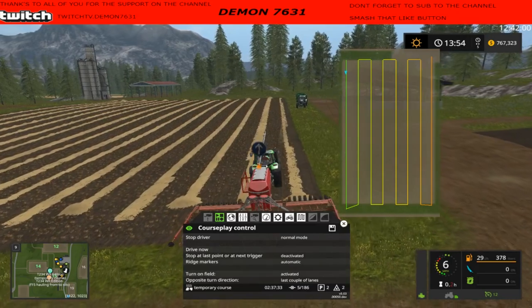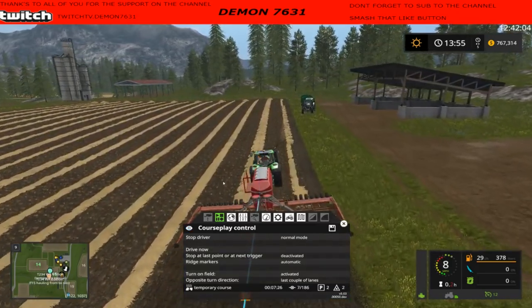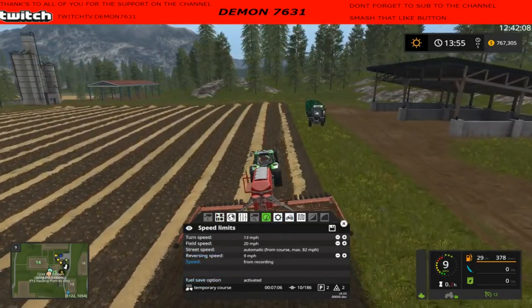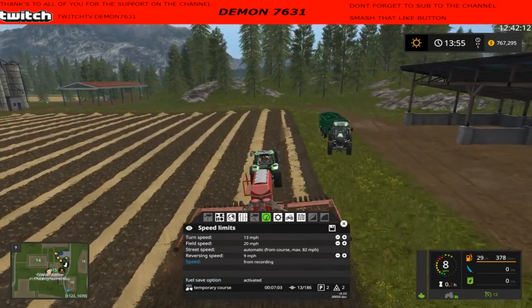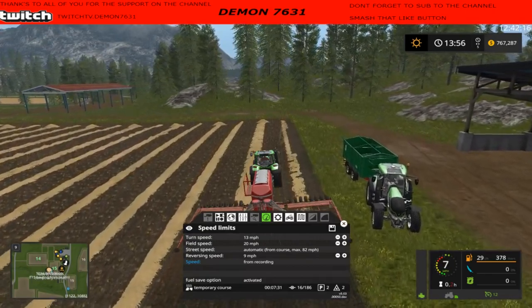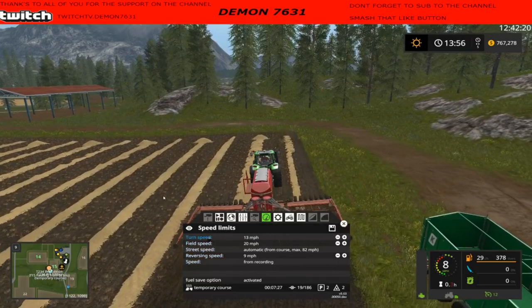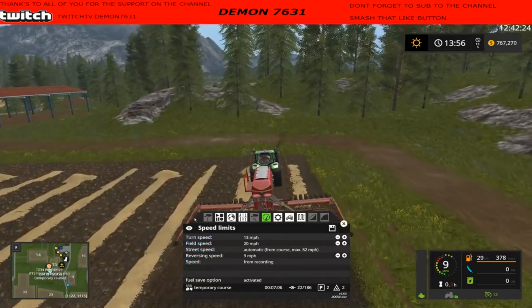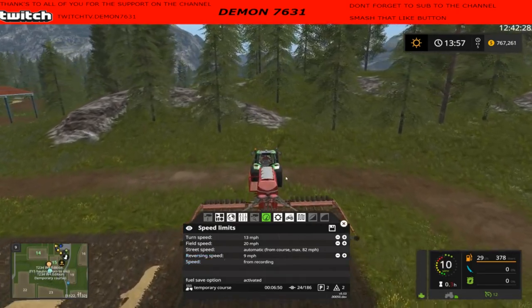It's generated the course, and when I click this button it now says 'drive course' instead of 'record course' — so this is all pre-loaded. You can save it and name it, like 'field 15 seeding and fertilizing,' and I like to put in the width of whatever equipment I'm using in case I have multiple pieces. But we're going to just go ahead and hit start course. What's nice about Courseplay is you can go right here to the speed settings — I've already boosted this up. The hired worker normally goes three miles per hour, but in here you can change it. I've got the turn speed set at 13 miles per hour and the reverse speed at nine miles per hour.